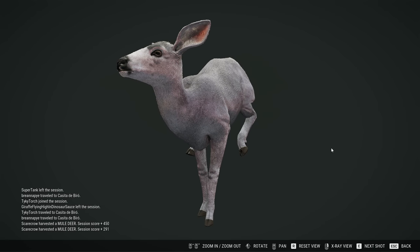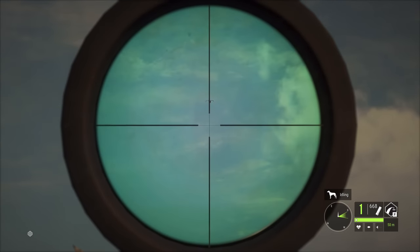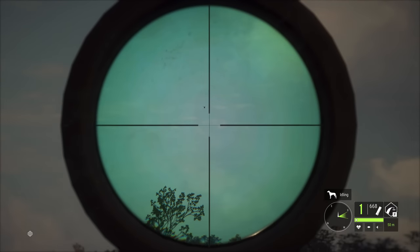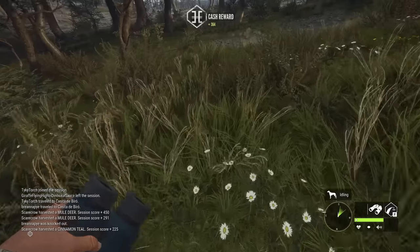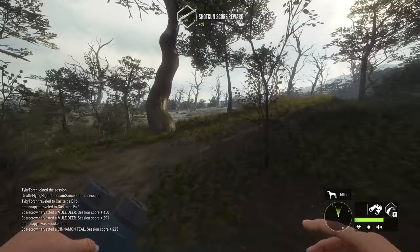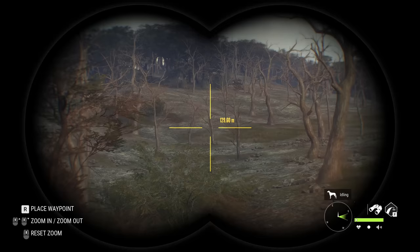We've got some teal overhead flying — let's see if we can hit one of them. Yep, there we go! We got another one; I don't know if it's actually going to drop. Either way, we got one — go ahead and claim this little guy. It's a 415 gold, definitely not too bad. It's been a while since we've killed some cinnamon teal. I'd be interested in trying to get a melanistic one since I currently don't have a melanistic teal — that's just eluded us. Maybe they actually are a proper rare for the teal.